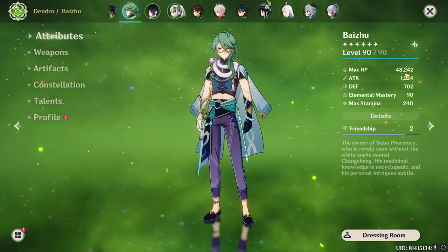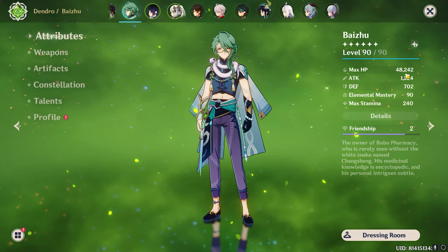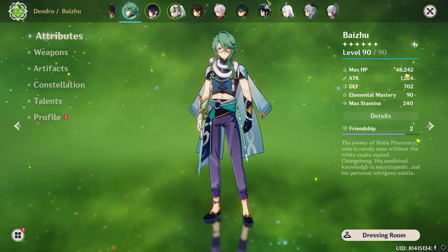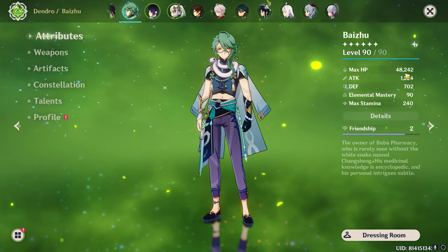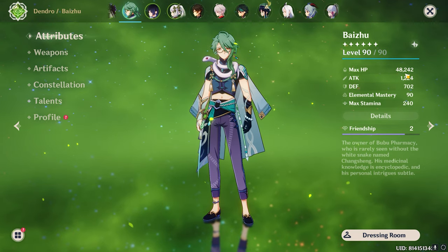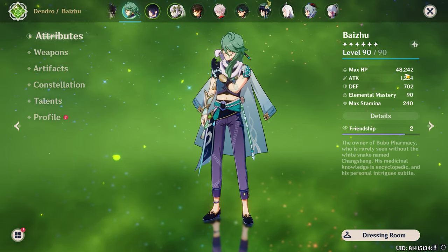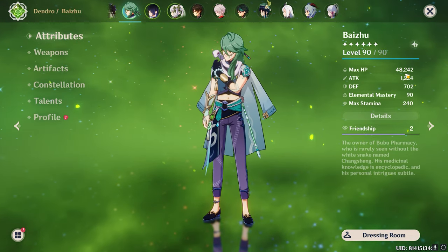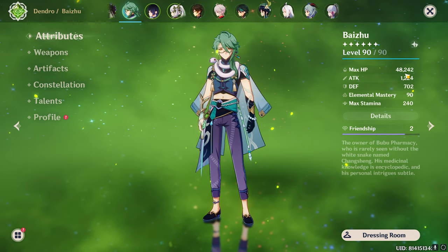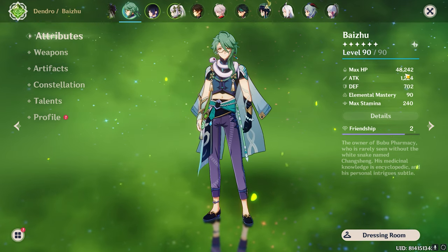If you max out HP to 50,000, your Baizhu will heal around 7,000 below 50% HP and around 6,000 above 50% HP — that's very fast healing. Chi Chi also heals around the same amount, and Chi Chi is a dedicated healer. On an average build, Chi Chi heals around 7,000 to 8,000 in one go.